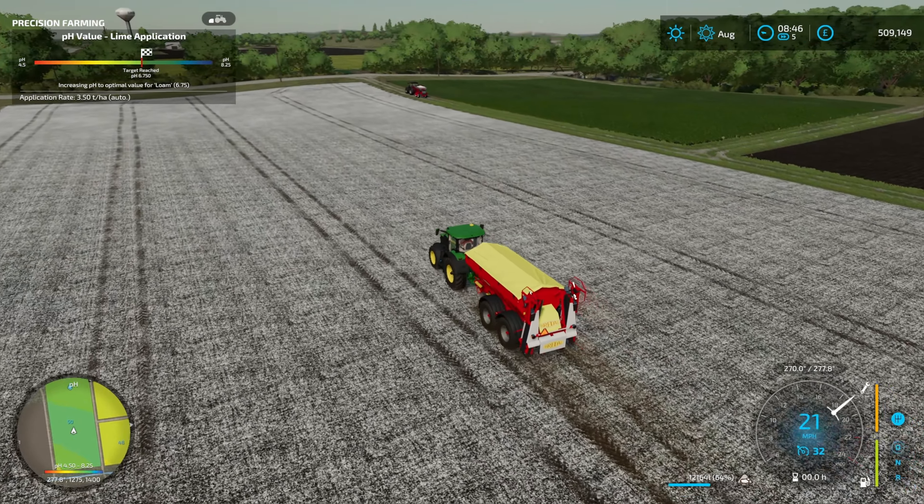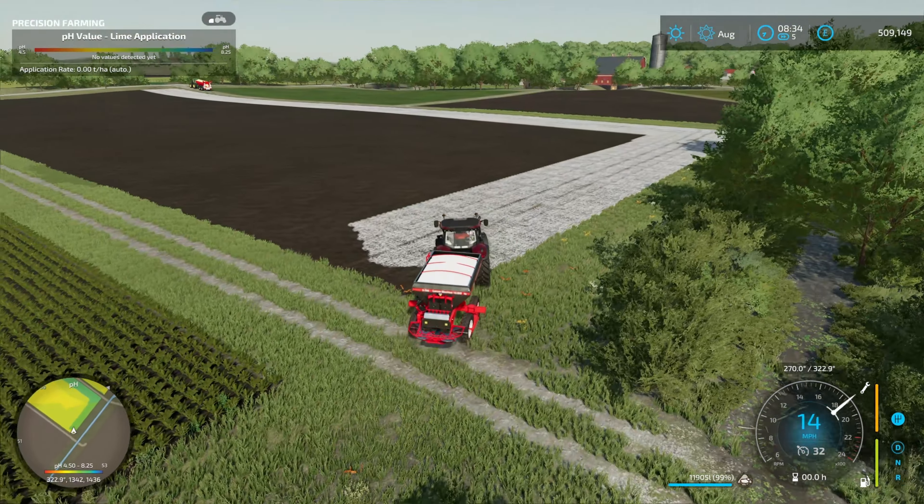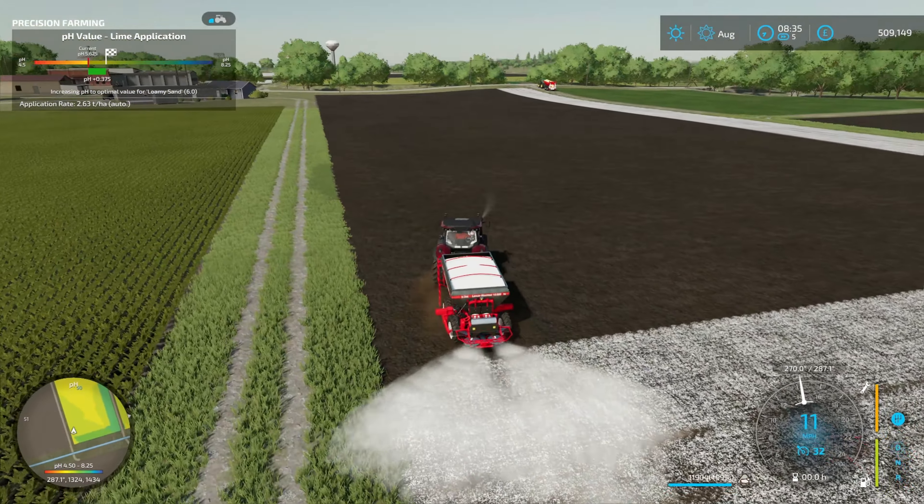If you watch my Greenlands Let's Play series, I used this lime spreader on an absolutely monstrous field — it basically covers half of the wildland area at the bottom of the map — and I did it with one fill, I did not need to refill it at all. That should give you an idea of how good this thing is. I'm not entirely sure if the efficiency is intended and maybe we'll see an update to address that, but at the moment it is very, very efficient with lime usage.